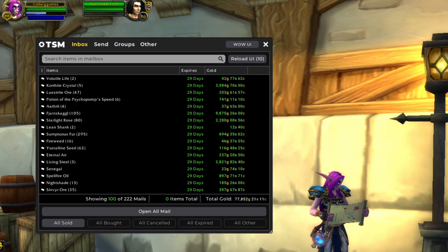Living Steel from Pandaria. This is used to make Sky Golems, which I normally like to craft. But on this server, the Living Steel is actually more profitable to sell on its own than to make the Sky Golem, so that's what I'm doing there. Spellfire Oil is a Legion gem — that dropped in price because of Legion Timewalking.